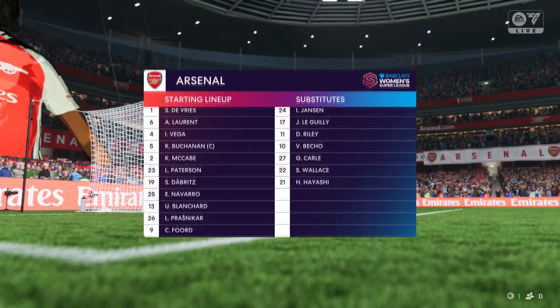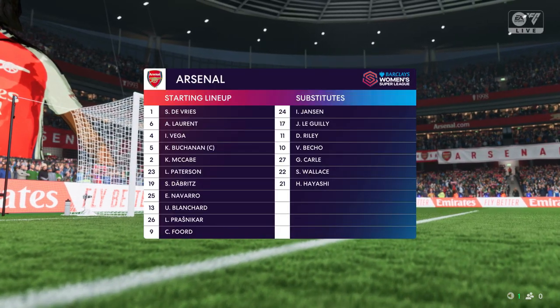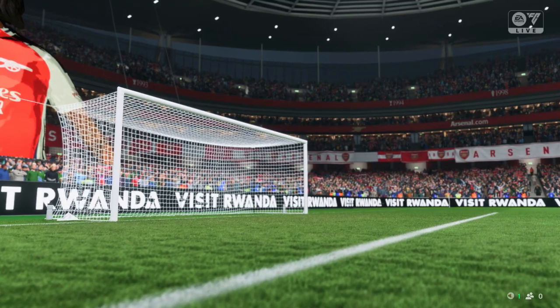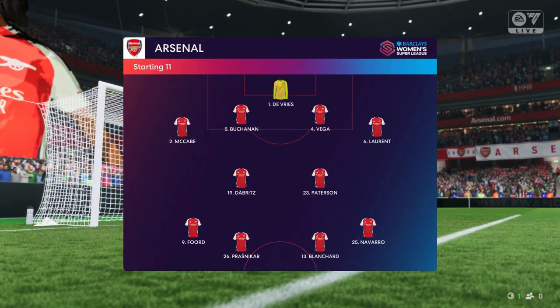And this is the Arsenal starting 11. Well, the wingers will be key in this 4-2-4 formation. Their job is to run with the ball and get as many crosses into the box as possible, but will they be asked to track back to protect the fullbacks? We'll have to wait and see.